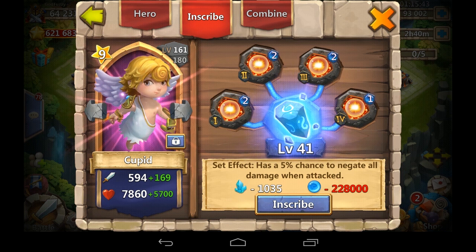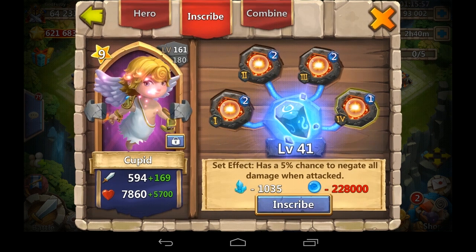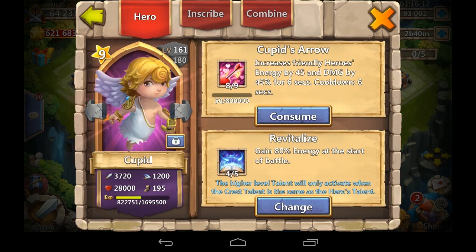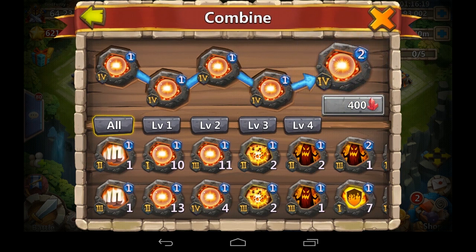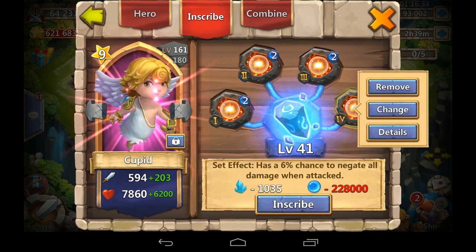Scorch is terrible as a primary talent - it's a survival talent. But because it's a survival talent it works as a second talent if you have a good first talent. I have revitalize four on my Cupid. The fourth slot is bugged - you have to click it like seven times. Taking scorch to the upper right corner, spending 400 red gems, we can drop that in there and get a level two crest in slot four.